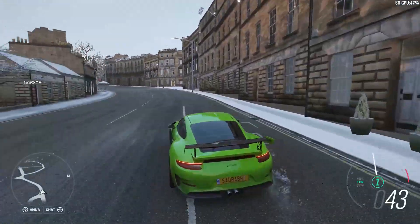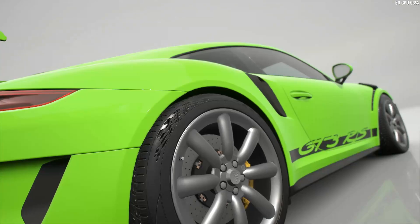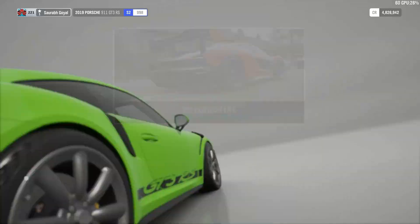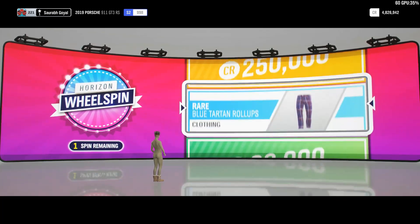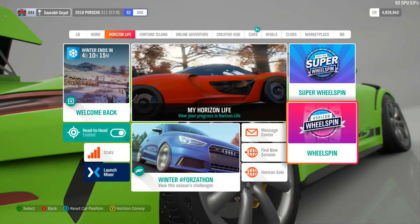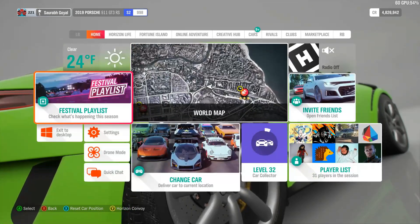The Porsche is good. Let's use the super wheelspin we just got. Pathetic — we have two wheelspins as well. Nothing good from two wheelspins and one super wheelspin. That's Horizon 4 for you.